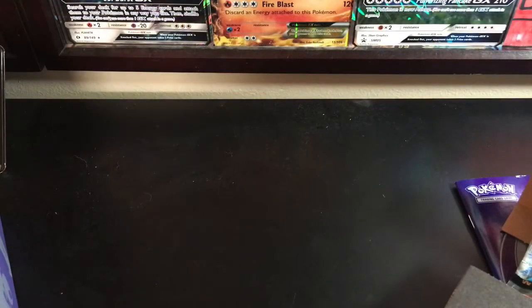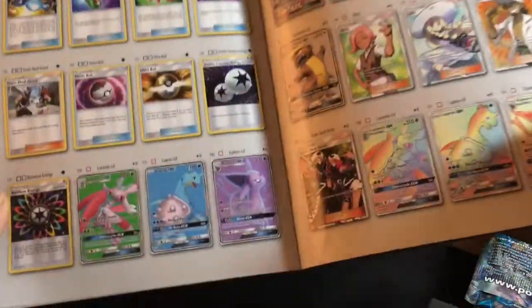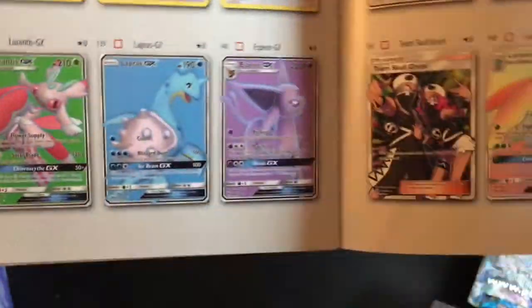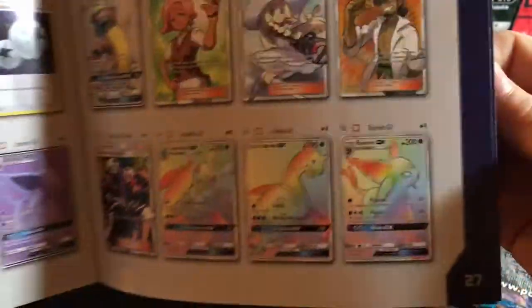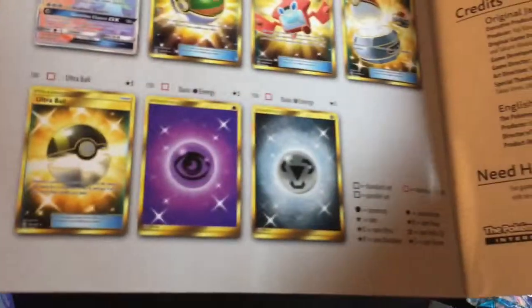I have already opened it. We have the little booklet and the cards we really want are in the back here. I really want the ones with kind of a simple background with just one solid color. The Hyper Rares are always really good to get, and the Secret Rares are some things I really want — like the Psychic one looks really cool.